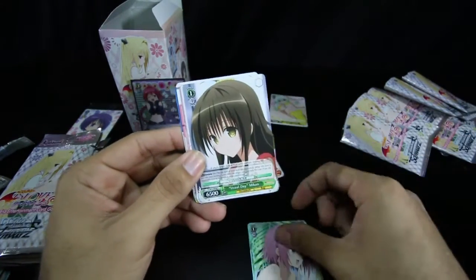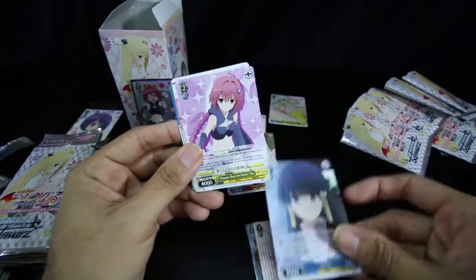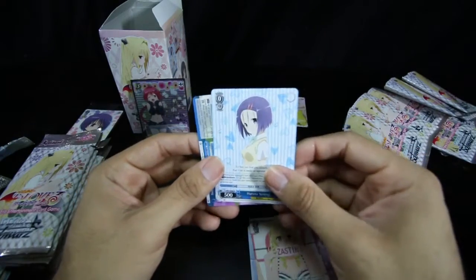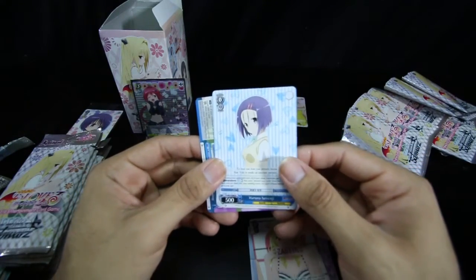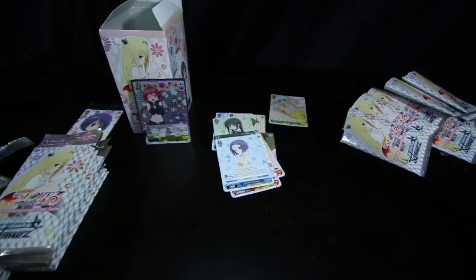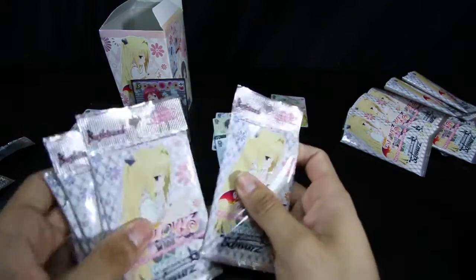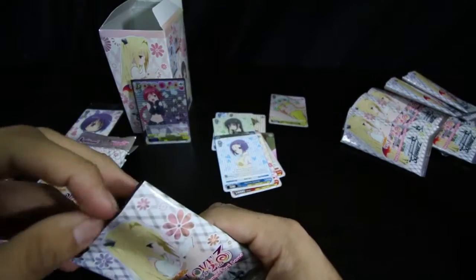Then we got a Mea, another Mikan, Momo, a Shizu, Mea, Saki, and our other rare is Haruna Sirenji. That side is done. We did already get a signed card, but let's see what else we could get.